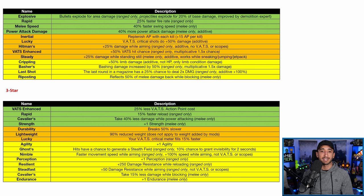For melee two-star effects: Melee Speed gives 40% faster swing speed — the best second star for melee weapons for sure. Power Attack Damage gives 40% more power attack damage (additive), so not as good as Melee Speed since you're swinging more with speed, but if you don't roll Melee Speed, Power Attack Damage is a solid top-tier second effect for your melee build.